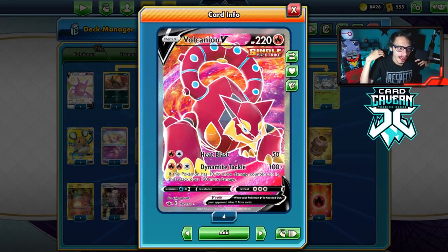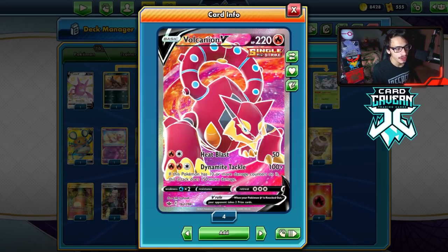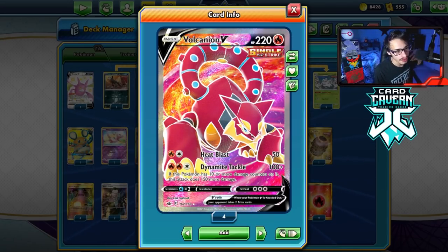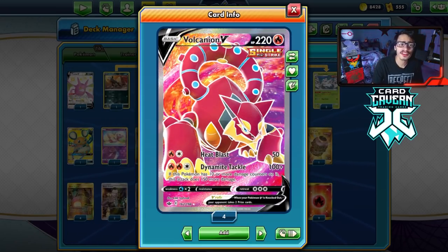This card is pretty cool. Basically, you just don't want to attack it because its attack, Dynamite Tackle, for three energy can do 100 damage. And if this Pokemon has 10 or more damage counters on it, this can do 150 more damage, meaning that if you hit Volcanion for more than 100 damage, you're doing 250 damage with Volcanion.